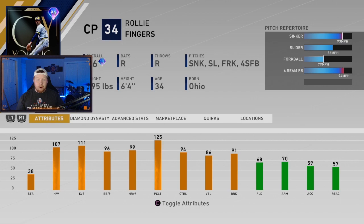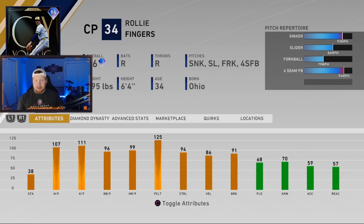Rollie Fingers is in the Corey Kluber, Hal Newhouser, Rickey Henderson, Willie McCovey pack — the High Diamond pack and the XP path. 96 overall Cy Young winning pitcher. This man rocks a repertoire of sinker, slider, forkball, and four-seam — absolute filth. He has 38 stamina, which is pretty solid for a closer, 107 hits per nine, 111 K's per nine, makes PCI sizes very small, great control, great clutch, amazing break on his pitches. He's even got 68 fielding.